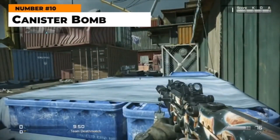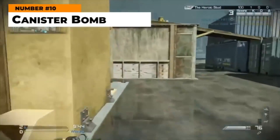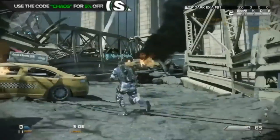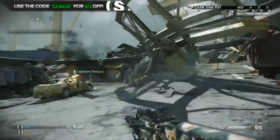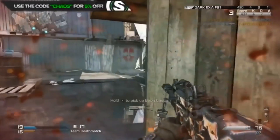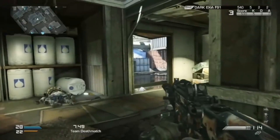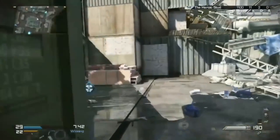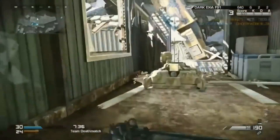At number 10, I'm going with the canister bomb from Ghosts — a very underrated piece of equipment from Call of Duty Ghosts that did not get a lot of attention in multiplayer due to how long it took to use. But it was actually pretty devastating if you could use it correctly. It takes a long time to go off, so you have to know what you're doing and be aware of your surroundings. Since you can't throw it very far it will often result in you dying as well, but if you managed to get the canister bomb on an objective point with enemies on it, it was game over. The canister bomb made up for its awkward handling with its insane blast radius and power.